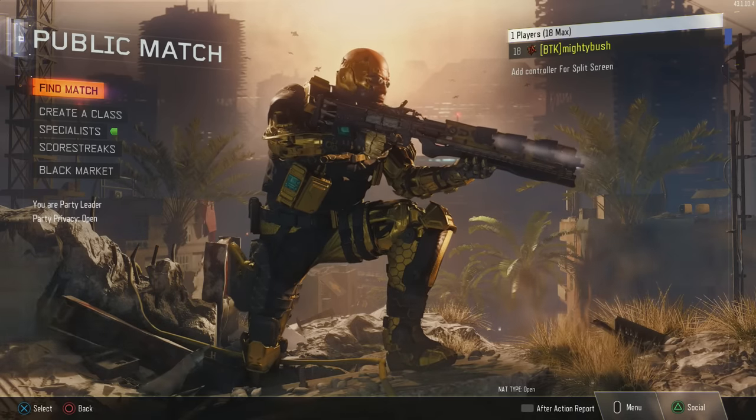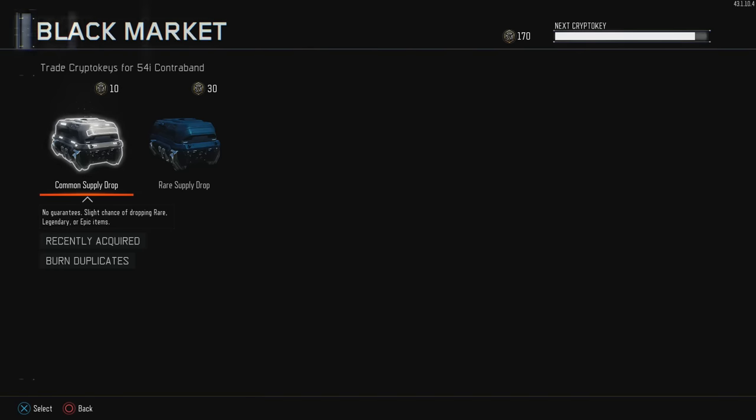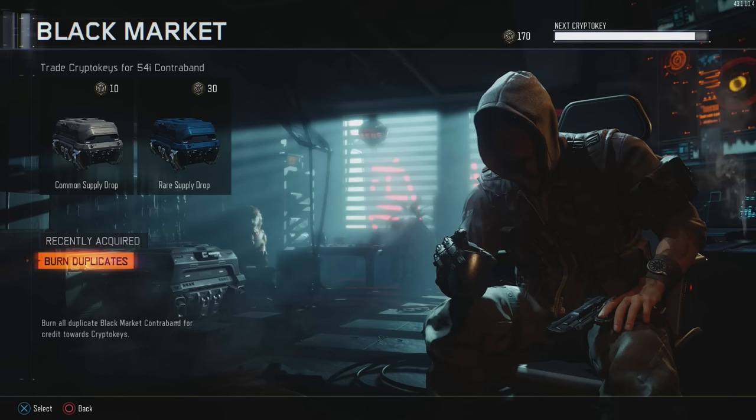What's up guys, Matthew here, bringing you a quick video concerning some cool things that we might be able to get from supply drops. First, there's burn duplicates which has been added, where you can burn your duplicates to get more crypto keys, which is really cool.